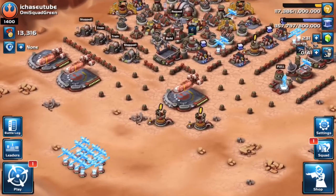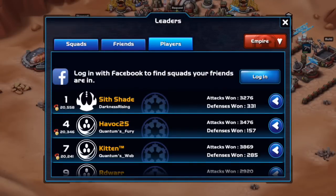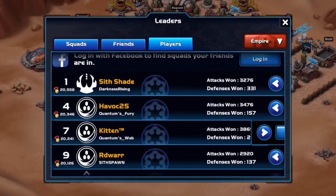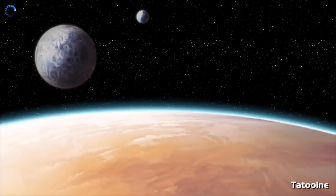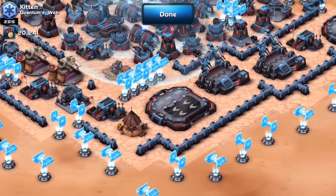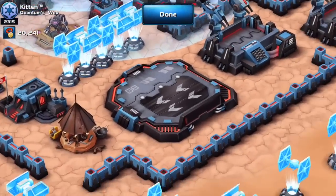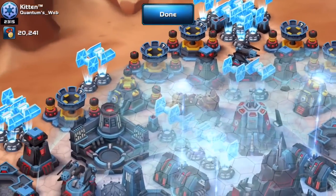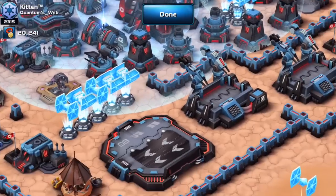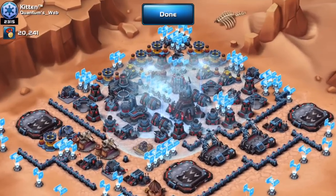There was a massive exploit that was super easy to do. Some guys really got carried away. Let's go over to the leaderboards and check out Kitten in the number one squad, Quantum Web. Look at all the tie bomber traps Kitten has set up — the number seven player in the world using the exploit to completely defend their base. No matter where you come in from, you will get demolished — lucky to get two percent. A lot of people really took advantage of this.